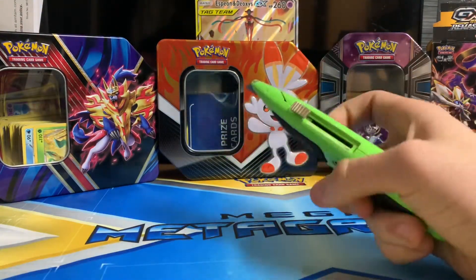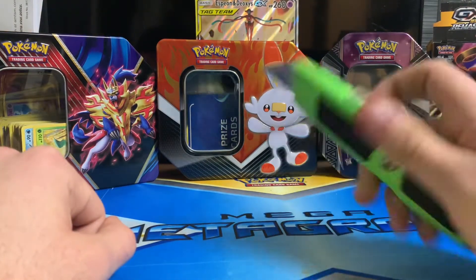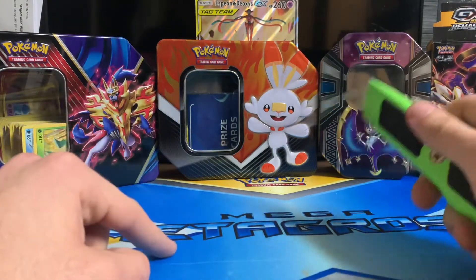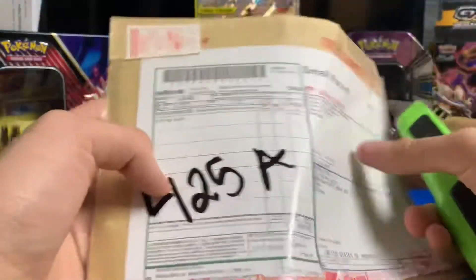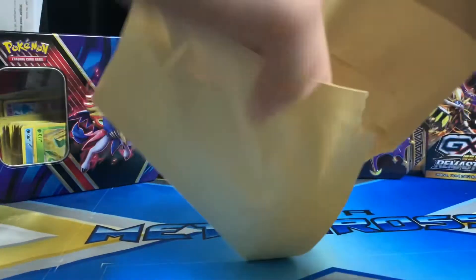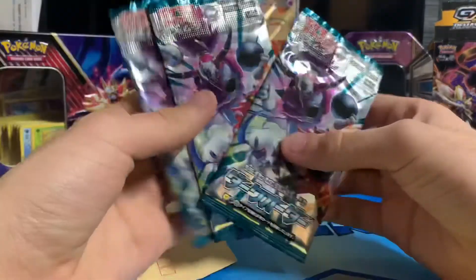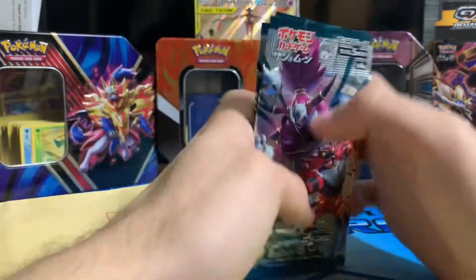Just like the old intros on the last channel — what is going on guys, it's your boy Thunder. Now it is Thunder Unboxing. We are here for the very first episode on this channel, and today we are going to be opening up three packs that I ordered from Japan. We have three Dark Order Sun and Moon packs to open.